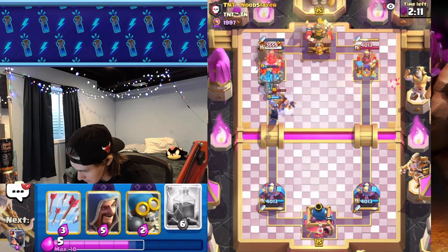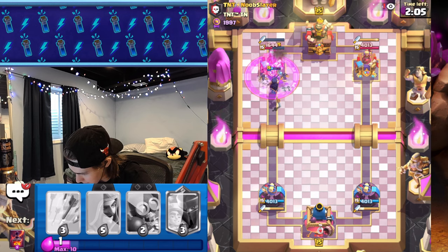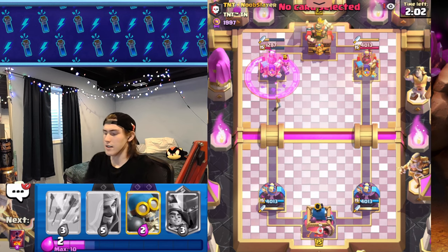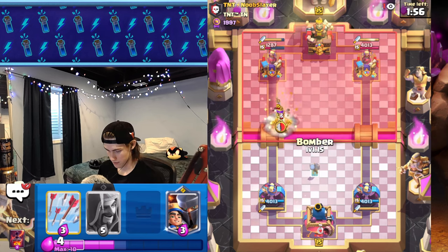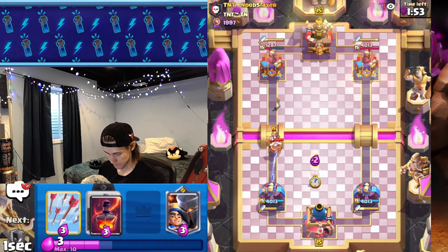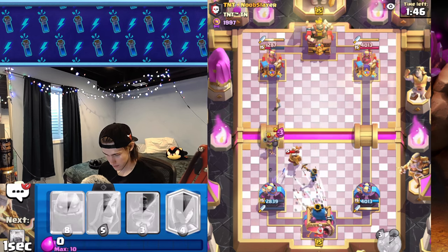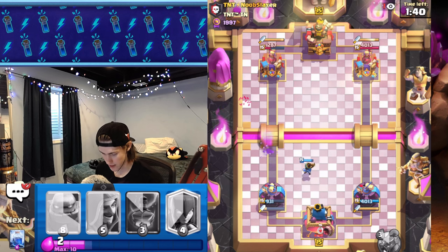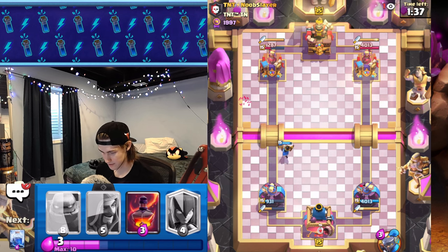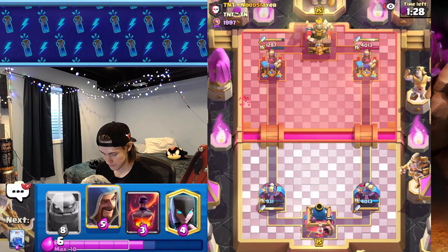We got bats alive — what I'm gonna do is lightning, and we should take tower or close enough. Now that I'm remembering, this guy has ebarbs. Oh no guys, I messed up — we trade damage pretty much. He's got ebarbs and monk, it's gonna be really tough.